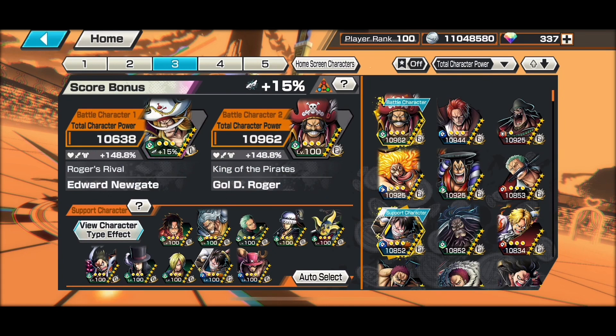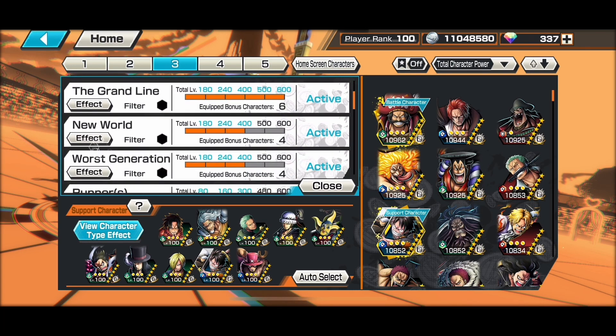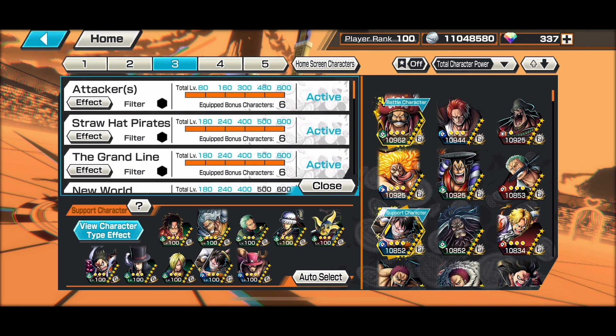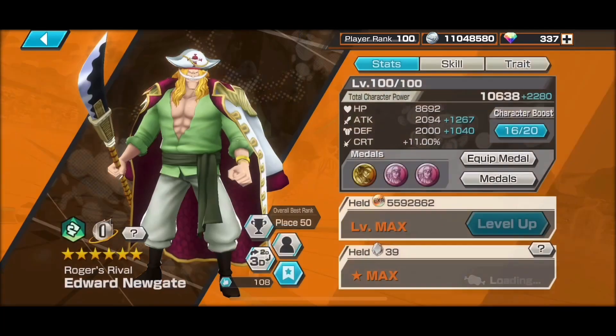Hello to all my lovely viewers, it's B&G. Thank you for tuning in to my One Piece Bounty Rush video. Today I'll be showcasing again Roger's Rifle Edward Newgate — Prime Whitebeard — with a different metal set, and it will probably help you guys pick out the right metal set for him. The tags I've activated are Attackers, Straw Hat, and Grand Line; the rest are Extras, with 148%, which is actually good.